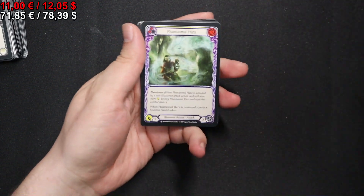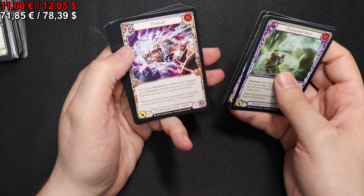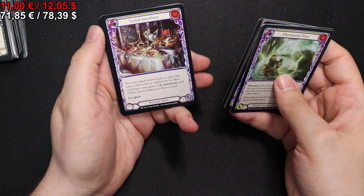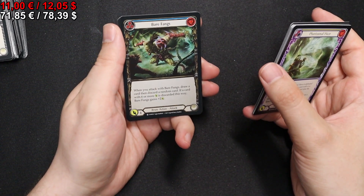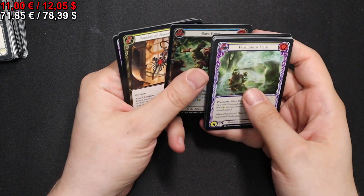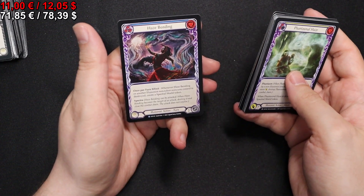We start off with a Phantasmal Haze, Coalescence Mirage, Payload, Veiled Intentions. Our Rainbow Foil this time is a Bear Fangs. We have an Amulet of Assertiveness and Haze Bending for our two Rares.